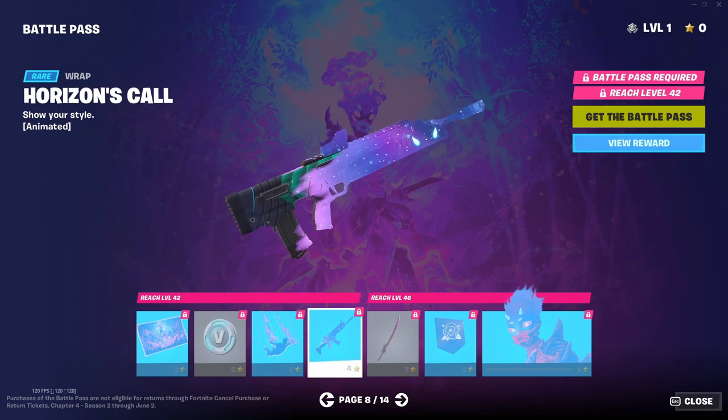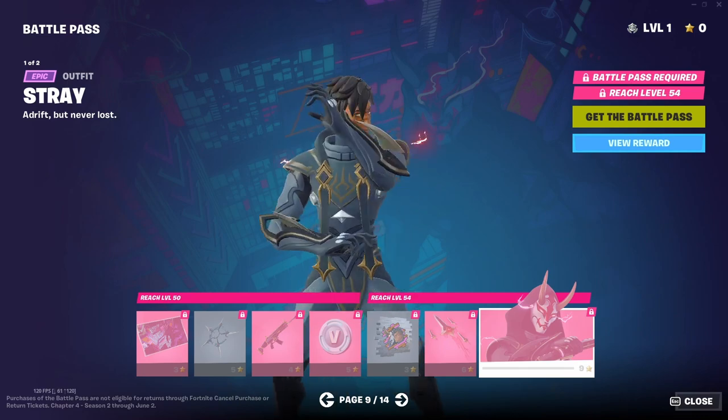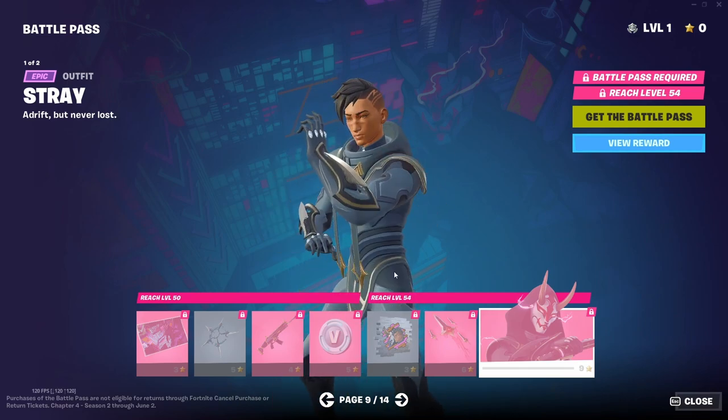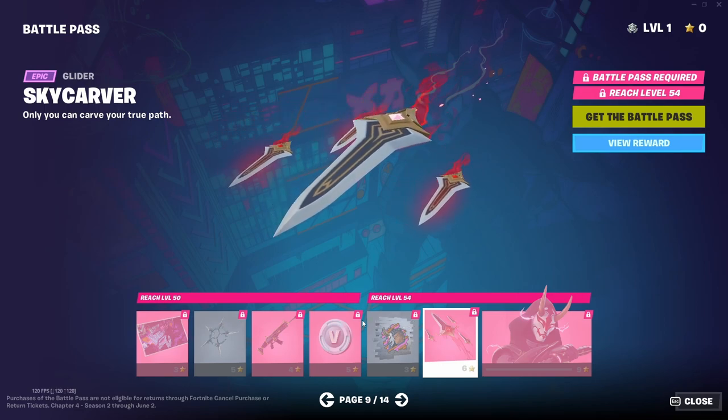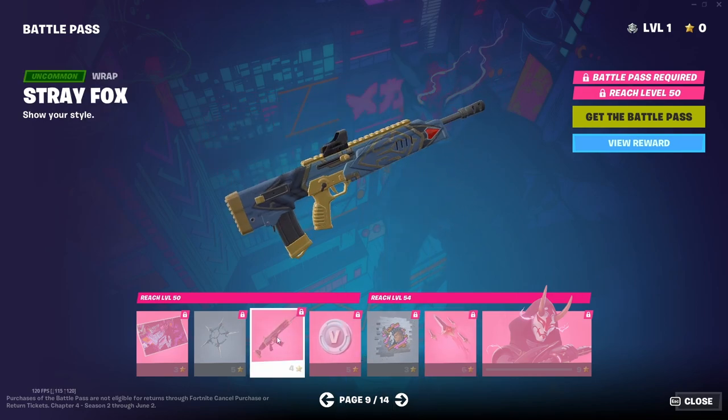And then this one looks pretty much like the galaxy skin, which looks really cool. There's a skin, a glider, and knives — looks again pretty cool with camo.